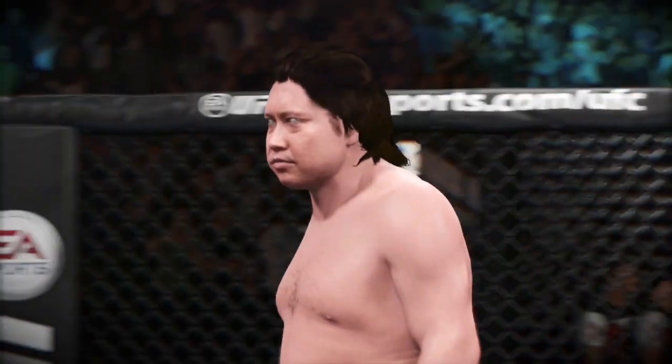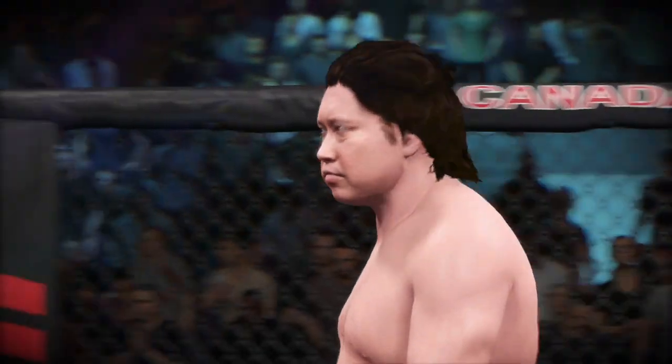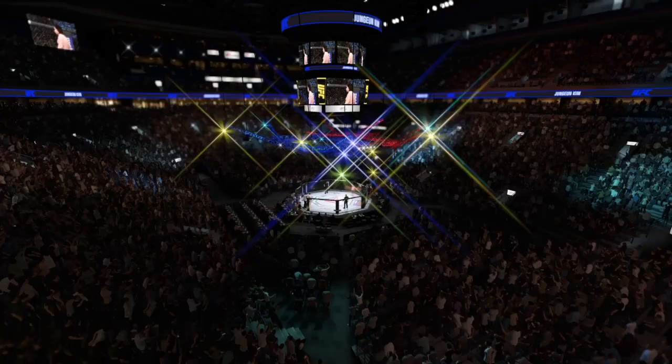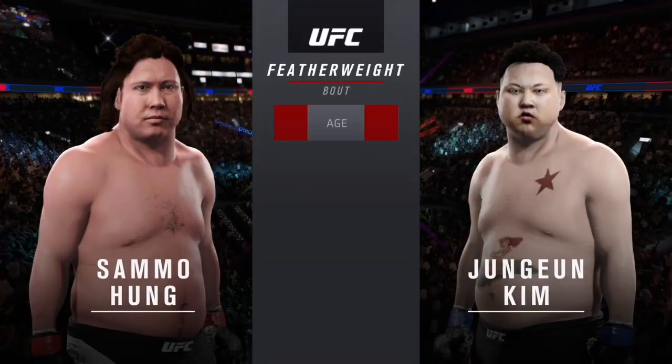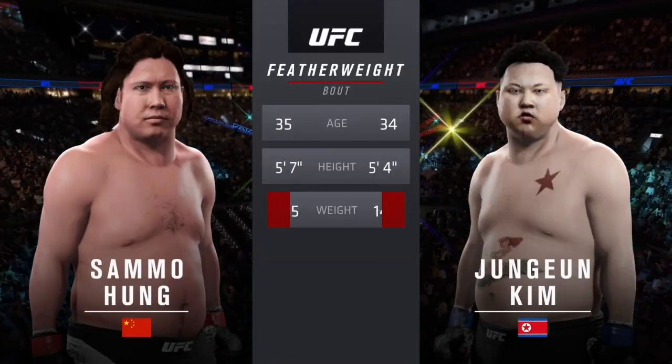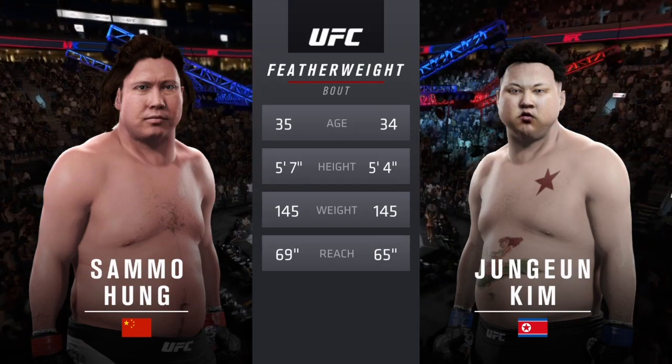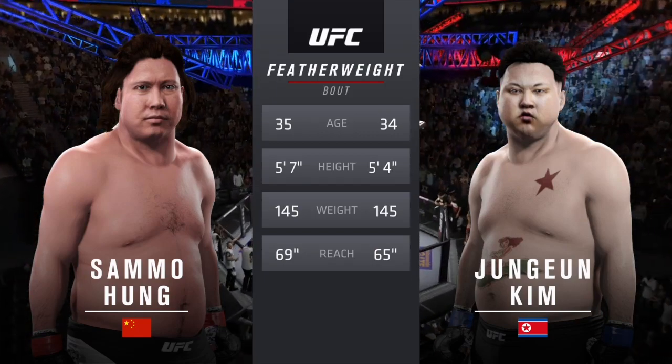Hound Dog is set to fight Monster. Our tale of the tape for this featherweight fight: Monster is 34, Hound Dog is 35. Hound Dog will have a four-inch reach advantage. Bruce Buffer.